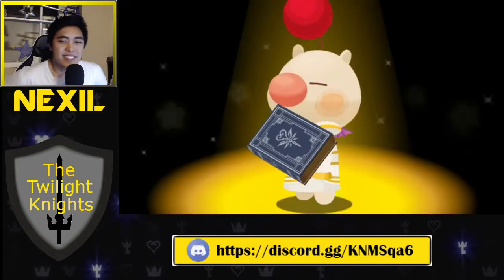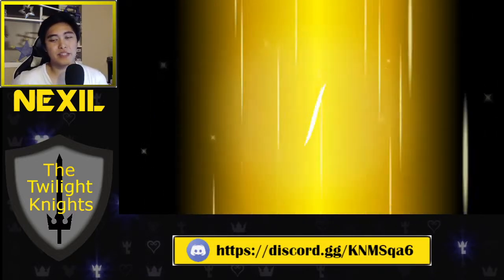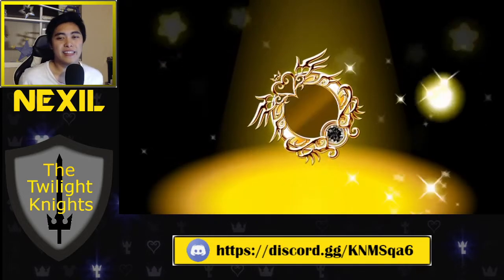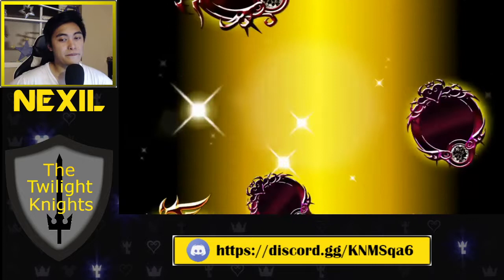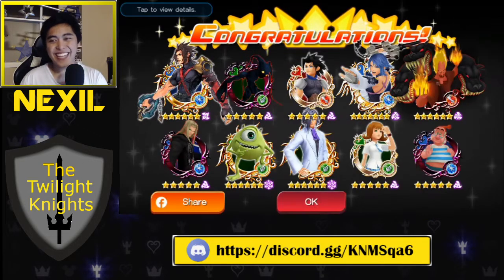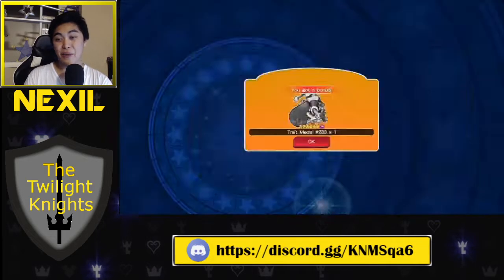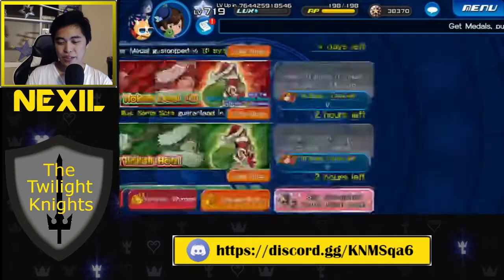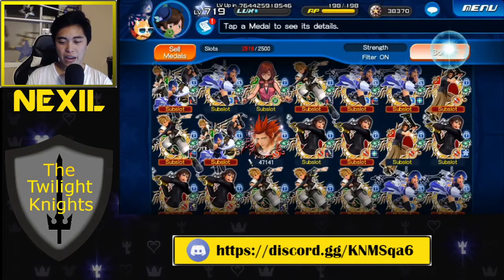Last one. I think I just used up all my magic on my New Year's deal pull that I did a little bit before this video. We got one seven-star, and it is not an Illustrated Santa Sora. But we got way more Santa Soras than we would have thought. Let's do a quick summary and then we'll do one draw point steal to close out.